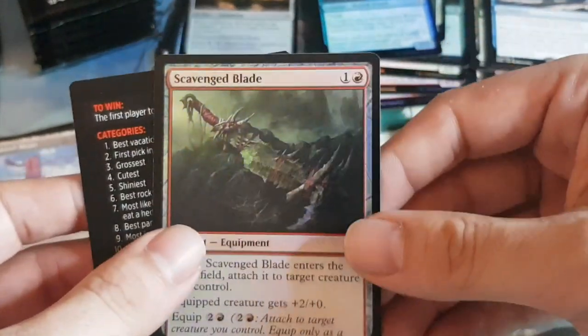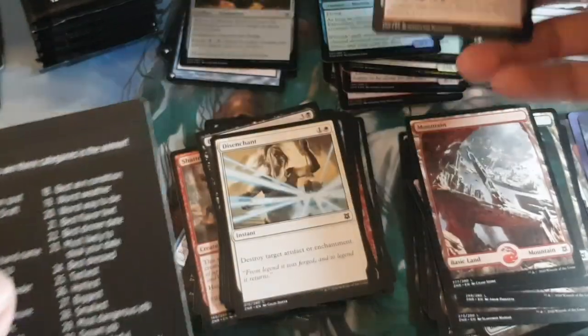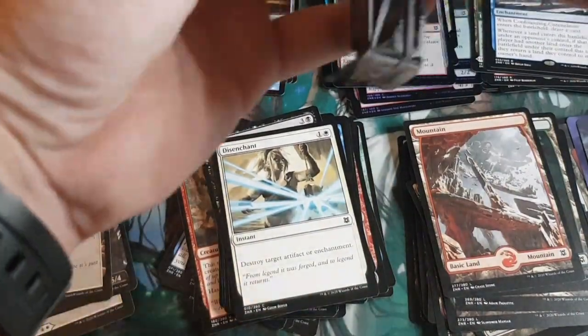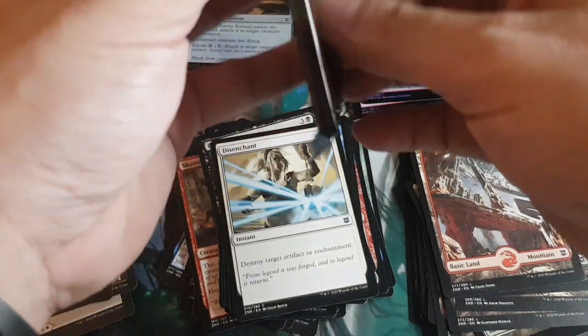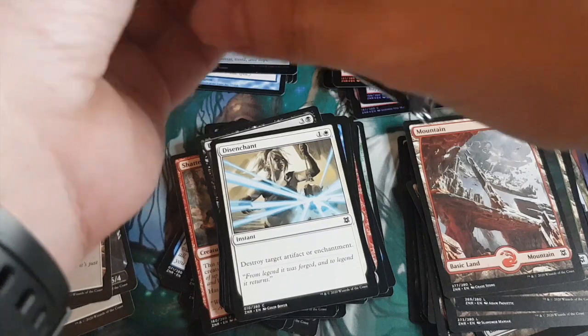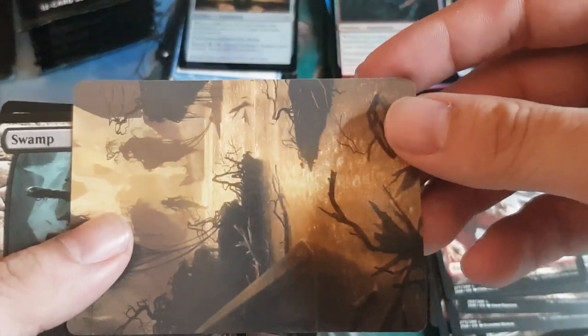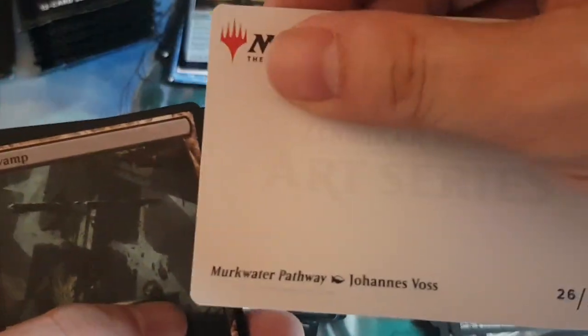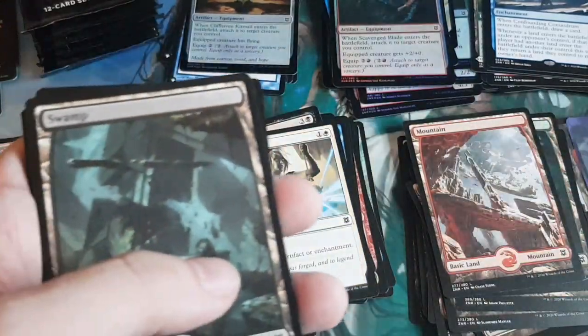The equip cost is a little higher but you get value right away. Love these equipment innovations. Pack twenty-five: a Murkwater Pathway — murky water pathway.